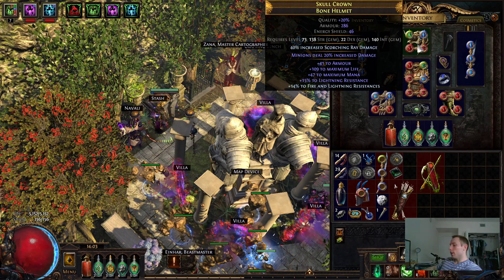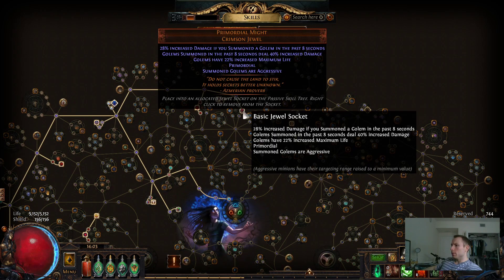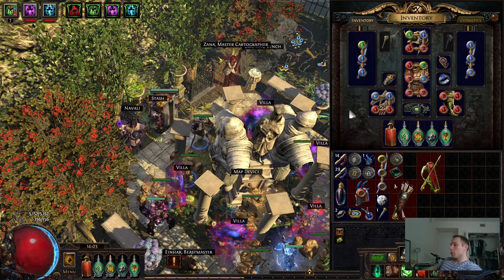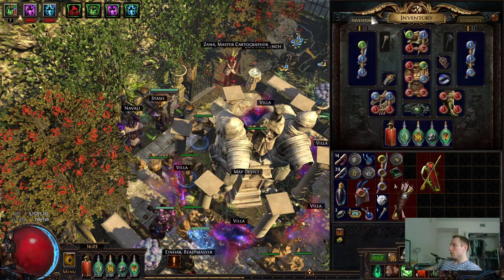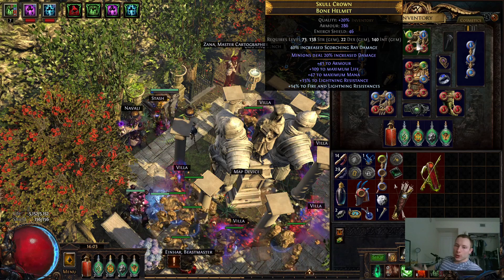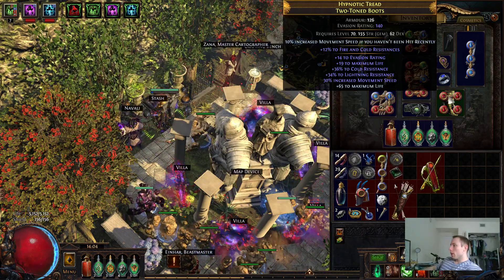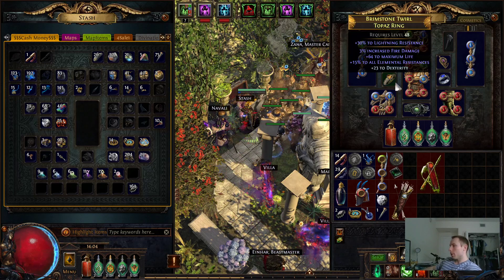I just allocated Ravenous Horde with my Anointment and I'm not running any Thread of Hope anymore. Overall, that's how the build's going. At this point I'm looking to start upgrading my rings. My gloves are pretty good, my boots are good, my belt's alright — I crafted it myself. I have my two Cold Iron points. My helmet's okay — I'm still looking for an enchantment with either Flesh Offering or the Summon Stone Golem buff effect. After that, I'm probably going to start looking at upgrading some gems to Awakened.